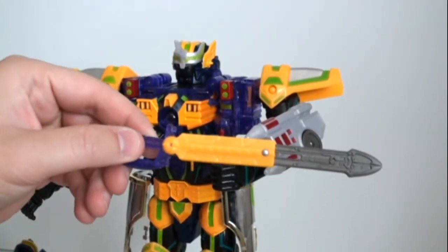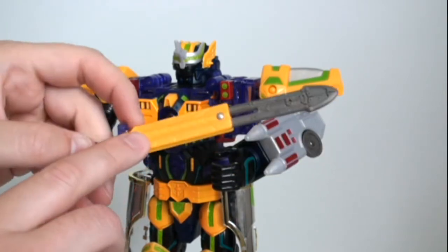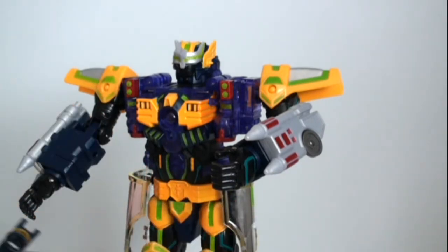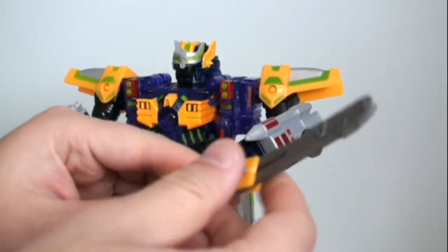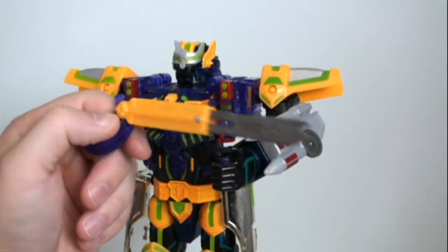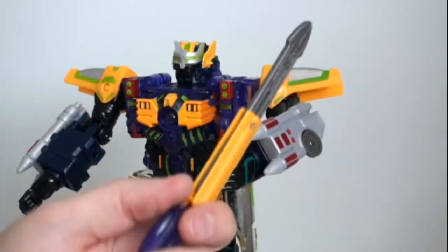His other accessory is his sword — very nice. One thing they could have done better was put some of that circuitry in it; we see it in the shield but it would have been nice to add a little detailing to the end of the sword. It is a dual weapon, so you can flip it around and it becomes like a shotgun or something, which is kind of cool. I usually just keep it in sword mode.